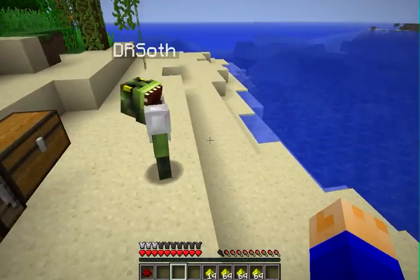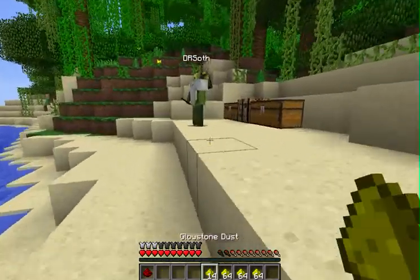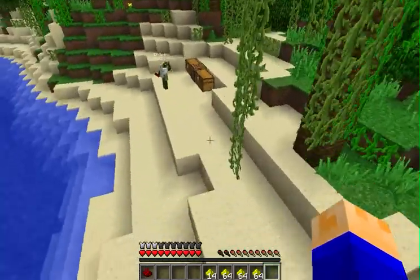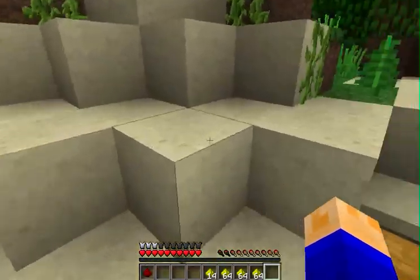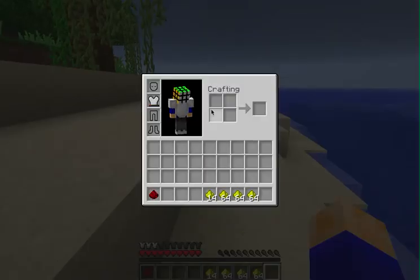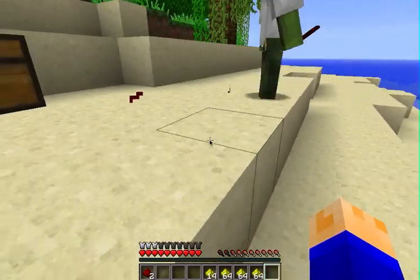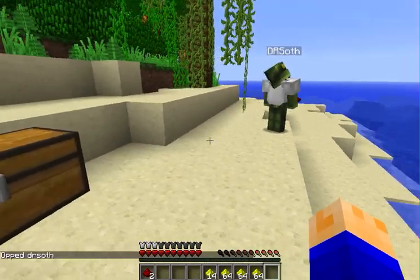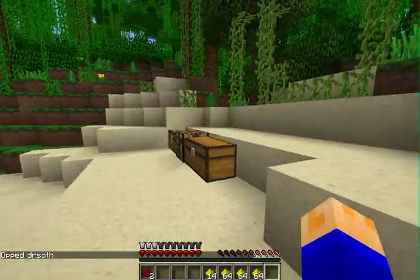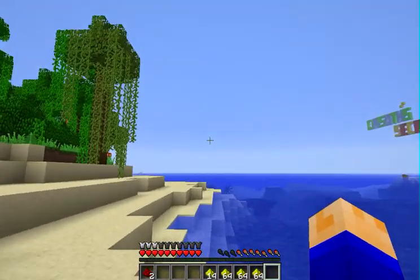I'll go ahead and tell you them now, and I will put them on an annotation on screen. The first one is flightpack.nofuel, which allows the user to bypass the fuel cost — since I'm op right now, my fuel will not go down when I fly. flightpack.use is required for a user to actually use the jetpack; if you don't have that, you can't fly. Then there is flightpack.use.coal, which lets you use a coal jetpack. flightpack.use.redstone allows you to use the redstone jetpack. And flightpack.use.glowstone allows you to use the glowstone jetpack.